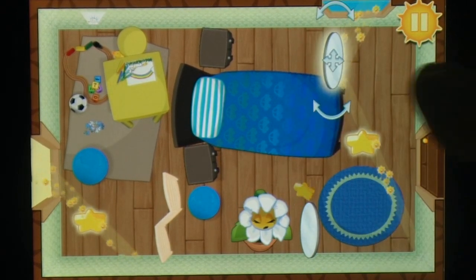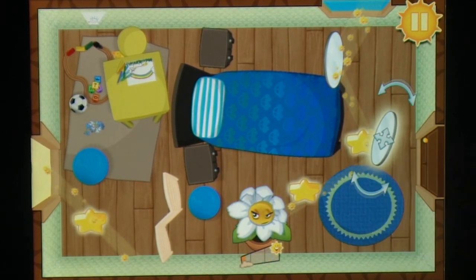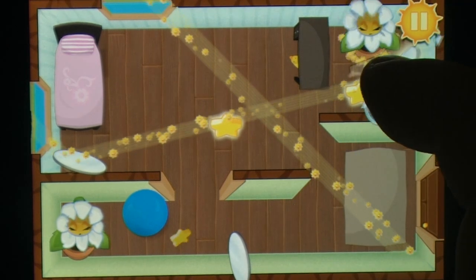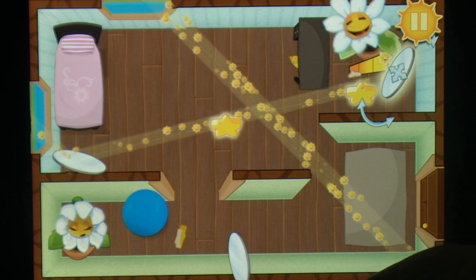Puzzle fans should be familiar with the style of game on offer here. Instead of 90-degree angled mirrors and lasers, we have rotatable mirrors and sunlight. Not only does the sunlight need to reach the plant or plants in the room so that they can charge up and be healthy, but for a higher score the sun needs to pass through three stars hanging around each level as well.